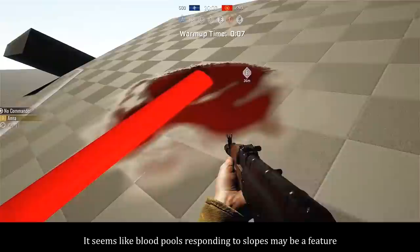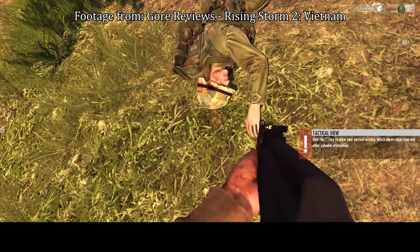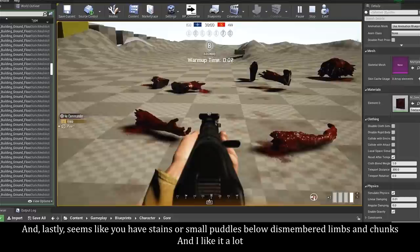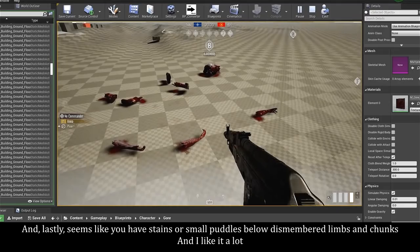It seems like blood pools responding to slopes may be a feature — they had it in RS2 and it looked quite cool. And lastly, it seems like you have stains or small puddles below dismembered limbs and chunks, and I like it a lot.